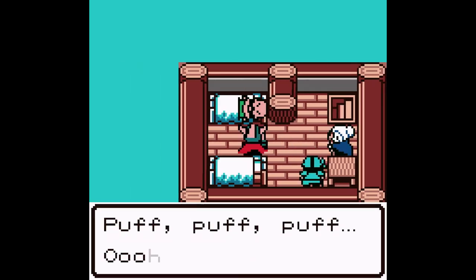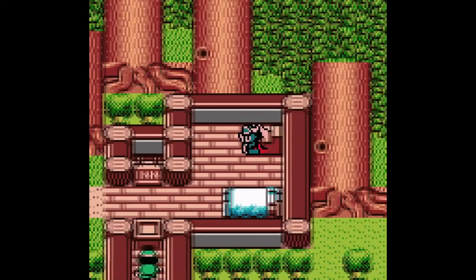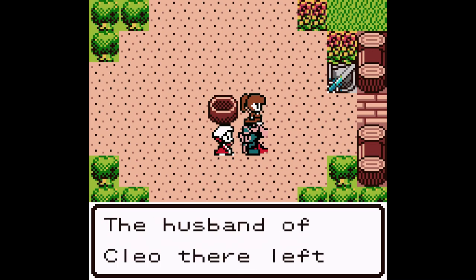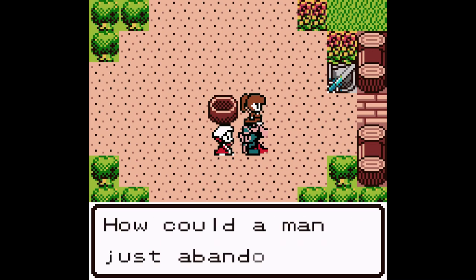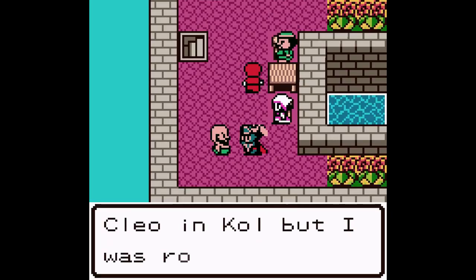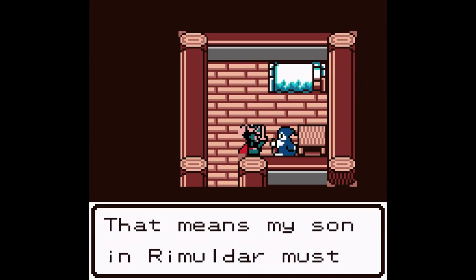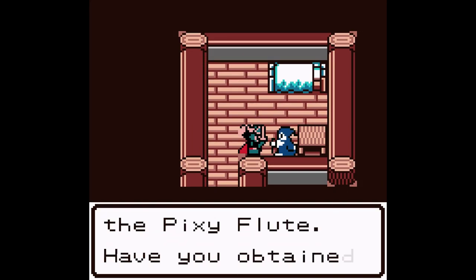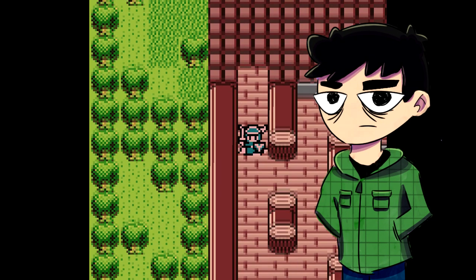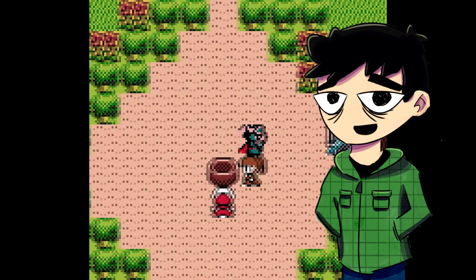Characters in the game seem intelligent because they aren't trapped in their own little world. They know about events going on, they refer to people they know in other towns, and you can go to those towns and find people you've heard of. NPCs in this game actually have a purpose and feel like they belong in the world, which further immerses the player. You never feel lost — every objective or hidden item is hinted at by some NPC somewhere in the world. Dragon Quest is a game set in a world with history, characters, and events that occurred long ago.